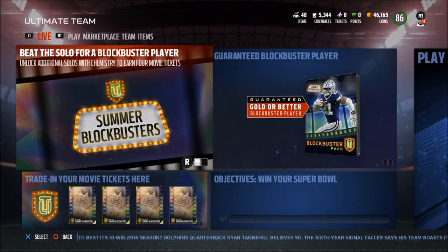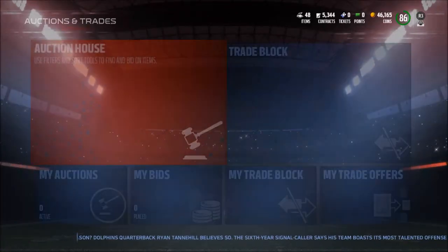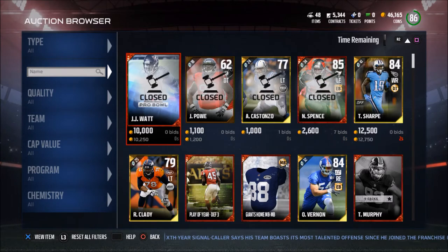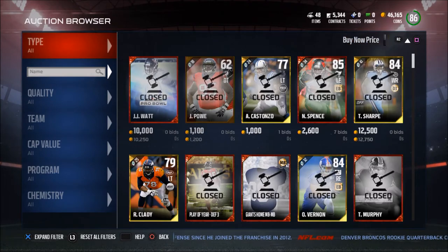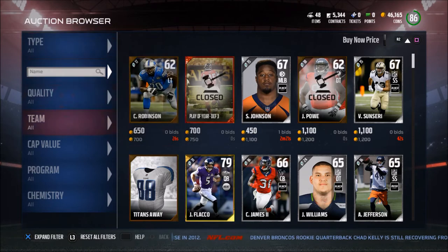So the first thing I want to tell you is to run it like a business. That means you want to get on the auction house, look at different things, and really the big principle is you want to have more in your bank account. The bank account would be the top right-hand corner — if you look at the amount of coins I have, I have 46,000 coins. You want to have more money in that bank account than you can spend. Unlike real life, in MUT you can't have credit, so what you really want to look at is value — where can I get value at every position?